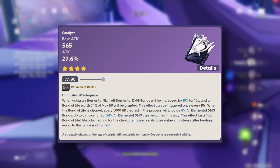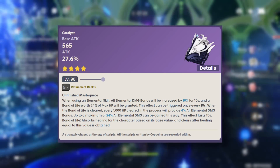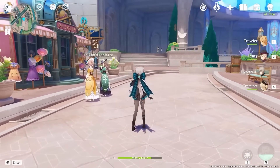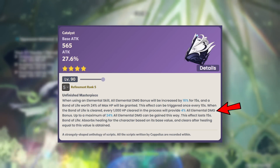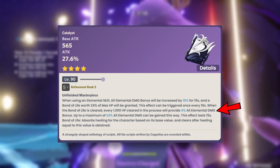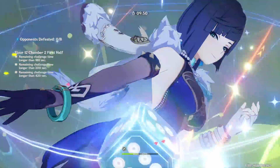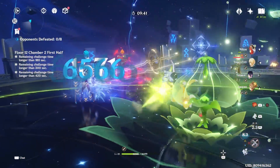Next we have the Flowing Purity, which is a catalyst with 565 base attack — on the high side — with a bit of extra attack increase on the substats. At R5, you're given a 16% base elemental damage increase regardless of which element you're using. You can also get an extra 24% elemental damage increase from what's called the Bond of Life. To get the maximum 24% elemental damage increase at R5, your character technically needs about 25k max HP, but even below that the bonus is really good. Overall, it's better than most craftable catalysts and can easily be one of the best free-to-play options.